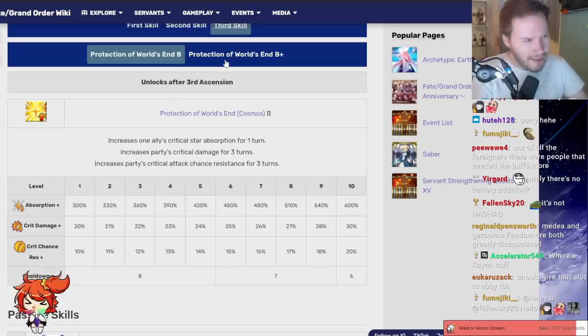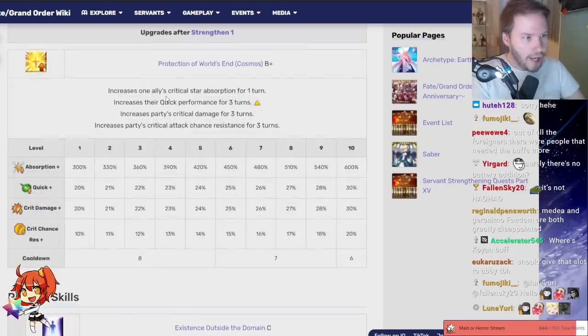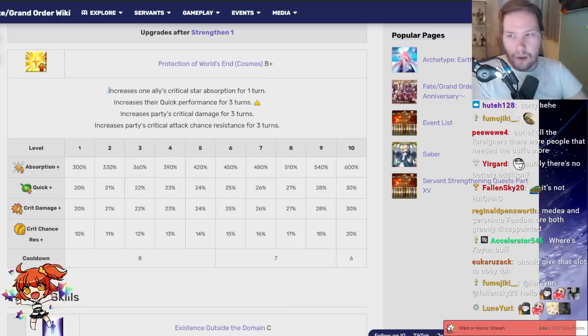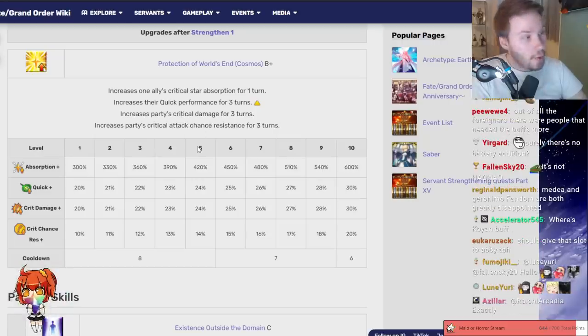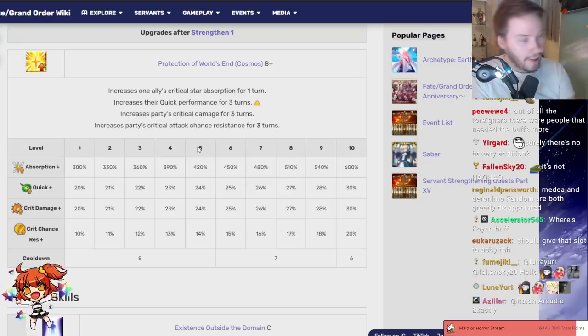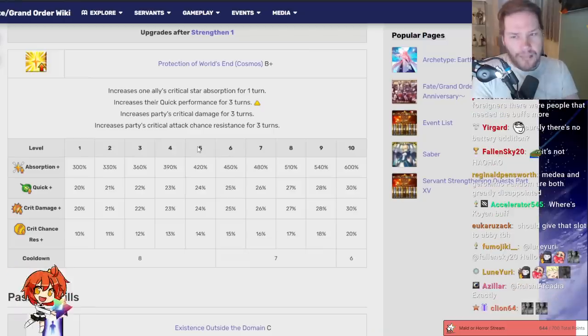After this buff I think it's pretty good now. Everything remains the same — cooldown, old effects — but they just added one new effect. This skill was already targeted to begin with, and the new effect is a Quick Up for three turns scaling from 20 to 30 percent. Now I'm okay with this skill being like this, but that's really all it is.